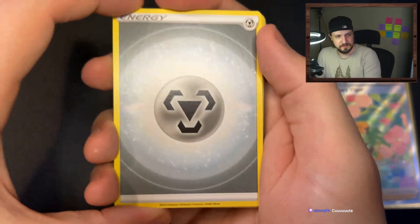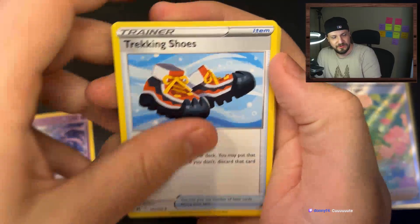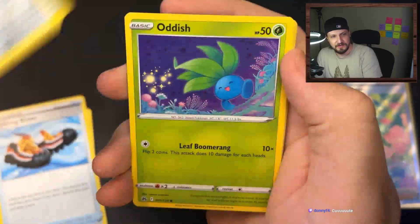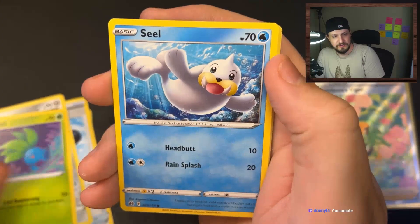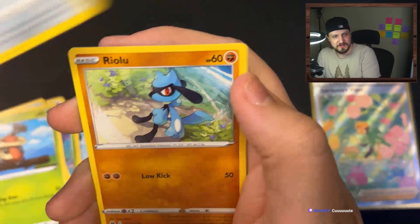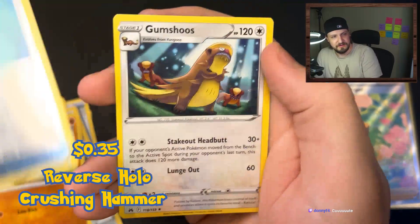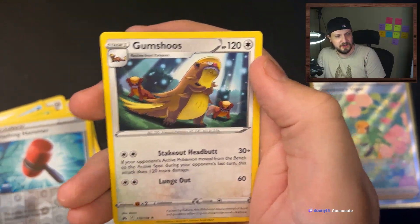Here we go. Metal energy, Duskull, Trekking Shoes, Lairon, Oddish, Seel, Cricketot, Aron, Riolu, Crushing Hammer, and Gumshoos.